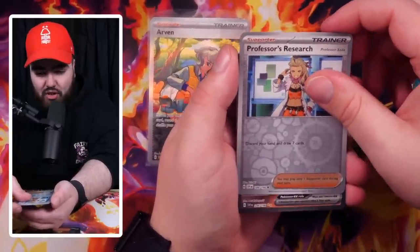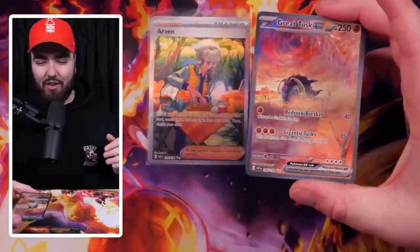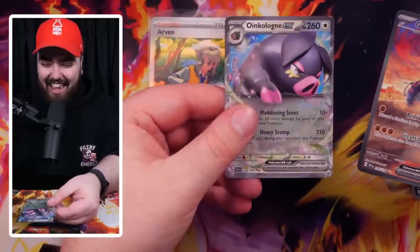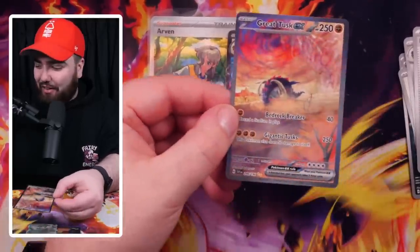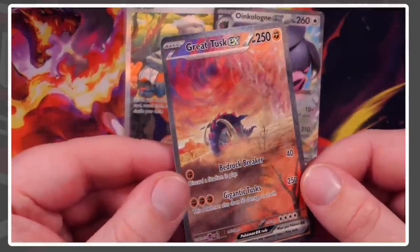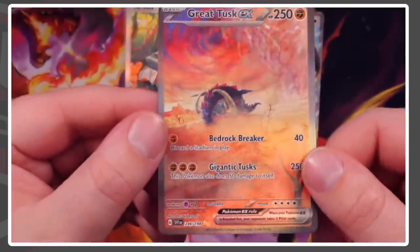PokeRen.net will have you covered as well. Professor's Research. No way — are you kidding me? Third pack in, we've pulled another special art rare. An Oinkalone EX is the final card. Guys, a great pull has been made. Are you kidding? This is another special art rare — you see the gold stars right there? Oh my goodness.